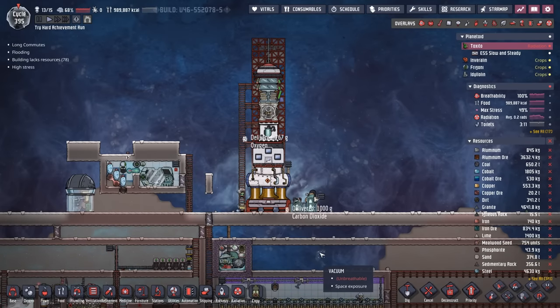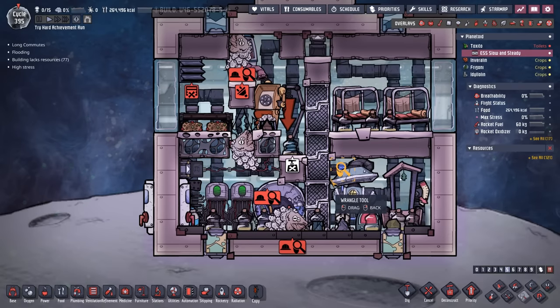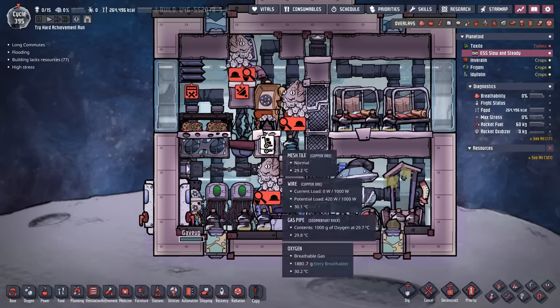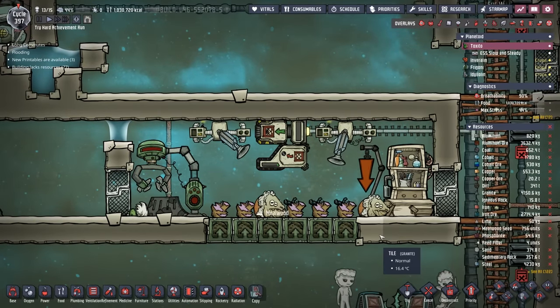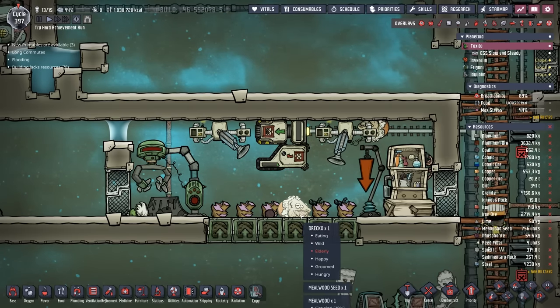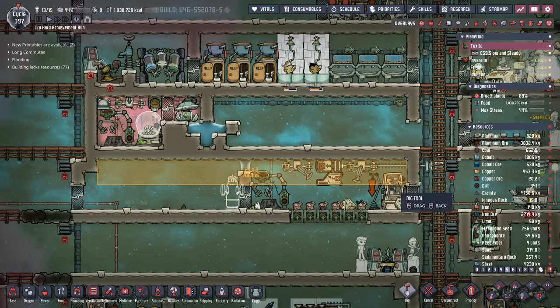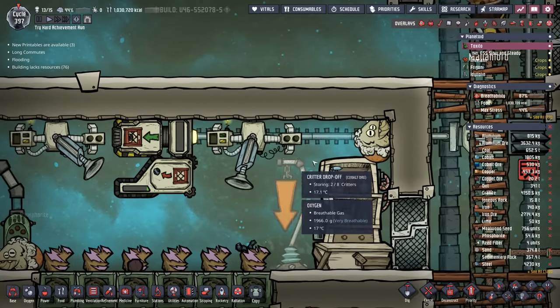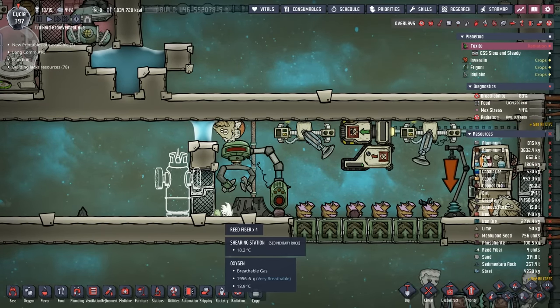And our Drecko heroes have returned! I love how all the carbon dioxide just automatically gets emptied and more oxygen gets loaded in. Now we just wrangle all these wonderful Drekos, scoop up everything in here, and at last — we finally have reed fiber! What an absolute amazing feeling! The way this whole system works: we're going to fill this ranch up with eight Drekos. They're going to eat the meal wood. We also have a shearing station in here because we're going to fill the top part of this ranch with hydrogen. That way, these Drekos, whenever they're sitting in that hydrogen, will slowly regrow their scales. Once they're fully grown, we put them in the shearing station and get more beautiful reed fiber.